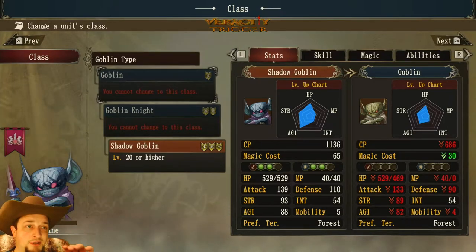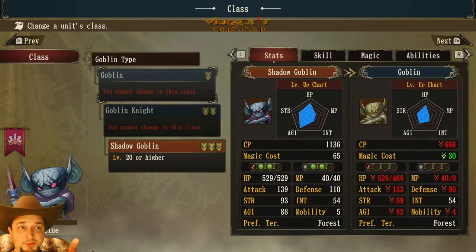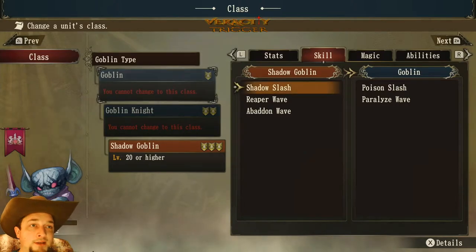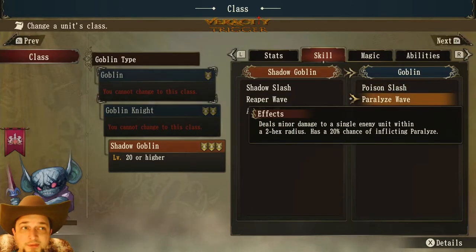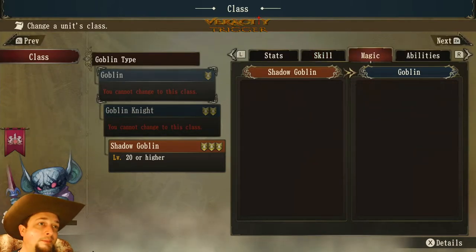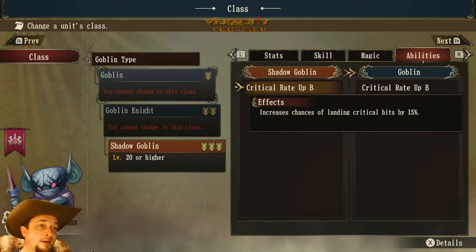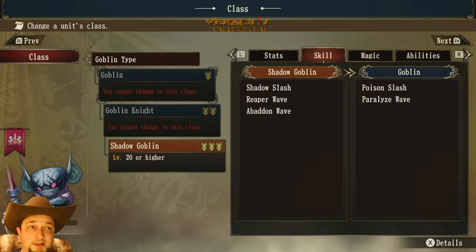The shadow goblin has a mobility of five, same as the goblin knight, but the basic goblin can only move four spaces. You can pause the video to look at the stats. The basic goblin has Poison Slash, with a 20% chance of inflicting poison, and Paralyzed Wave, a pre-move with a 20% chance of inflicting paralyze. The goblin has no magic abilities. Critical Rate Up B is shared across all versions, increasing critical attack chances by 15%.